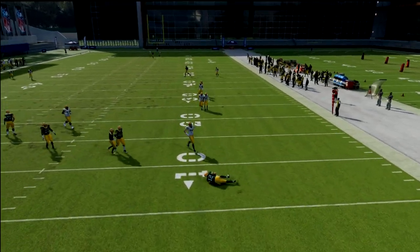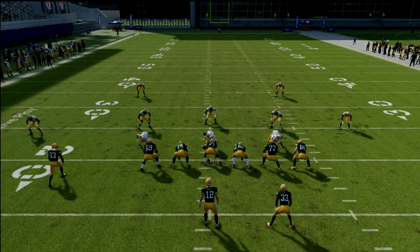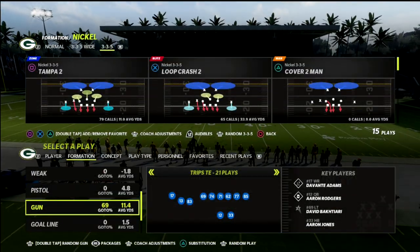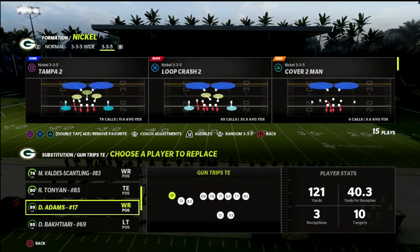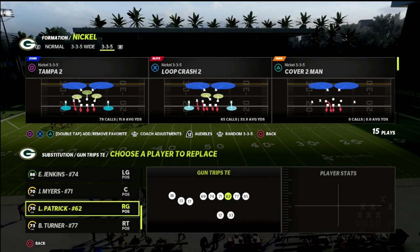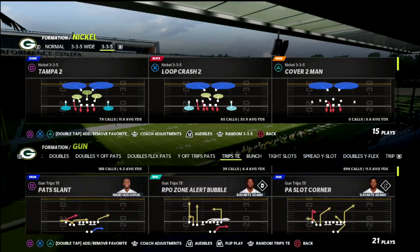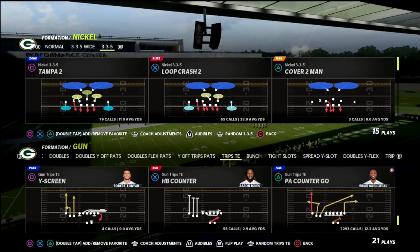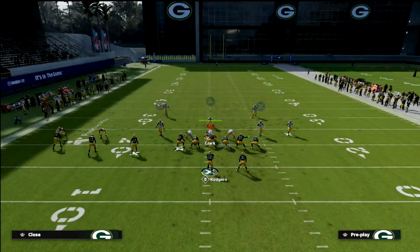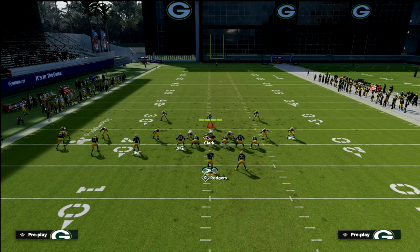What we can do is sub in Davante Adams at that position. Davante Adams has 90 plus deep route running, which is the threshold we're looking for. I'll put Davante Adams in and Valdez Scantling on the outside. What you're going to notice is if I have a 30 yard cloud flat, it's going to do something really interesting. We'll watch the play and then I'll show it in replay.